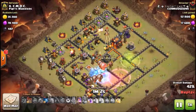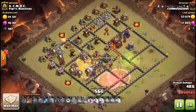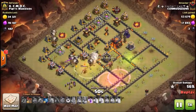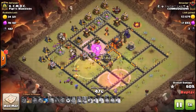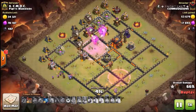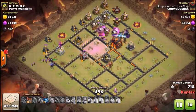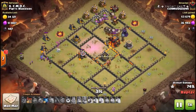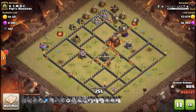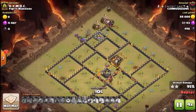He brought CC hound, and both hounds pop almost right away by triggering several seeking air mines along the way. He places a heal for his loons. At this point he doesn't have spells left — he just has plenty of loons wrecking the entire base. That inferno was set to single target, so he didn't need to bring a freeze. And with just that last tower left, once it goes down it's clean up from there. Nice job by Shotar.